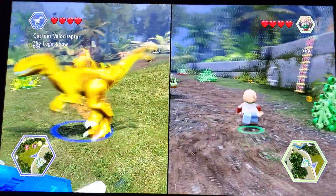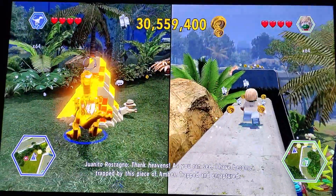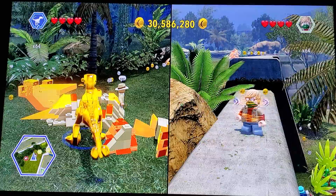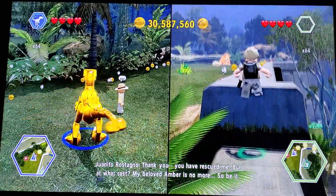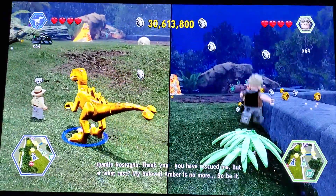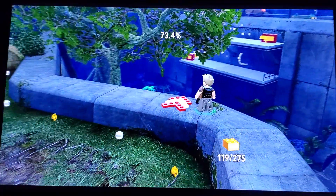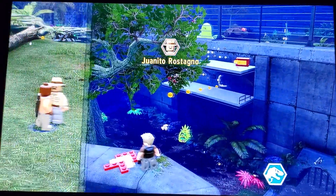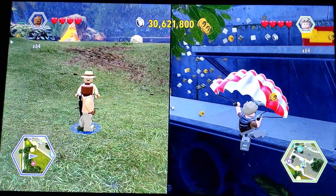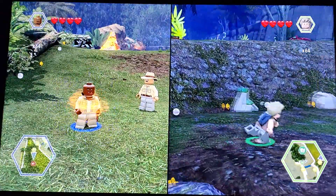Let's grab Megaraptor. I think we can name this. As you can see, I have become trapped by this piece of amber. You have rescued me. But at what cost? My beloved amber is no more. Shut up — you'd be dead anyways. Let's buy you. Juanito Rosagataro, or something like that. Sorry if I'm mispronouncing it. Let's grab his beloved amber.